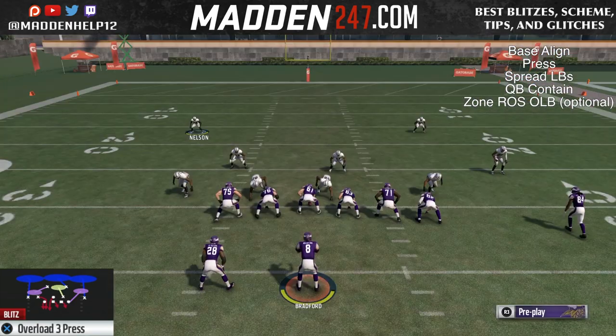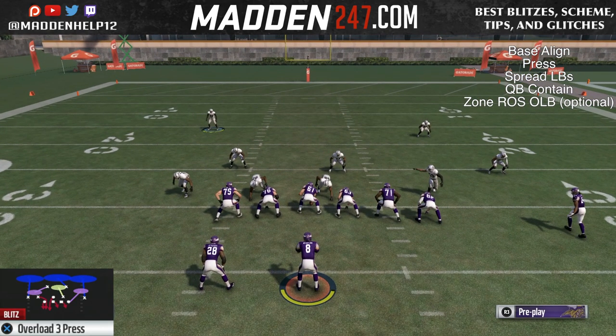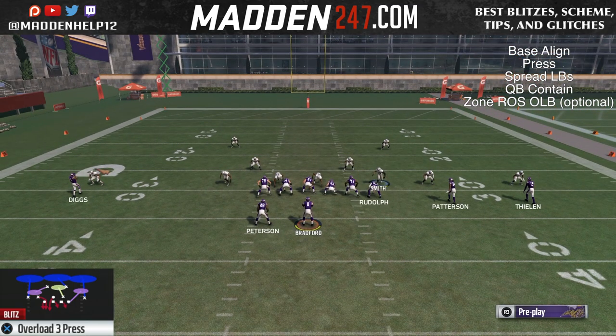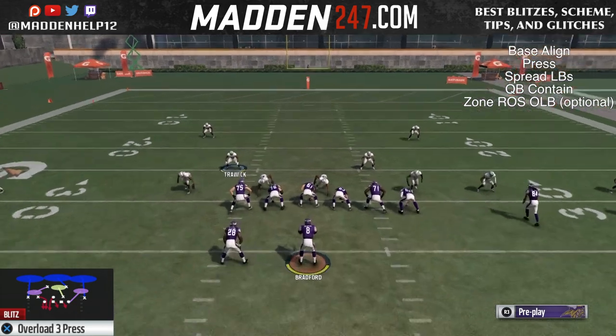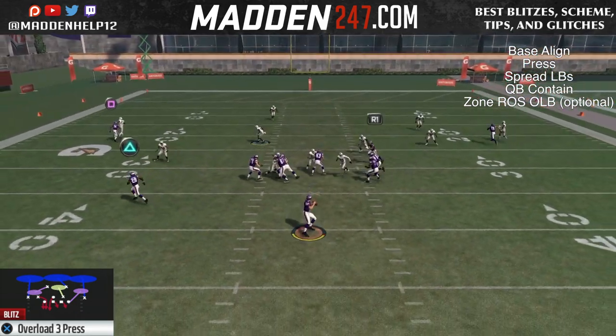You see this works against a blocked running back, blocked tight end, and slide protection. So you see that this play is great. It just makes it even better that we can put an extra player in zone coverage while only sending three players and still having consistent pressure coming at the quarterback.